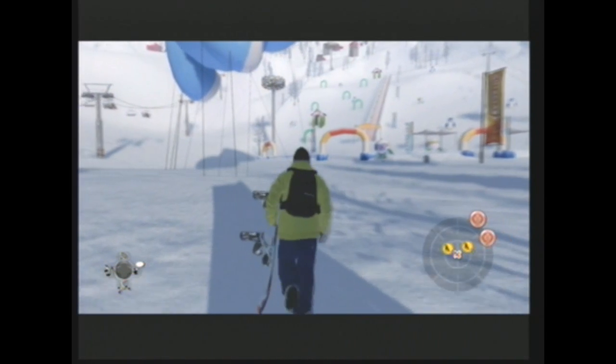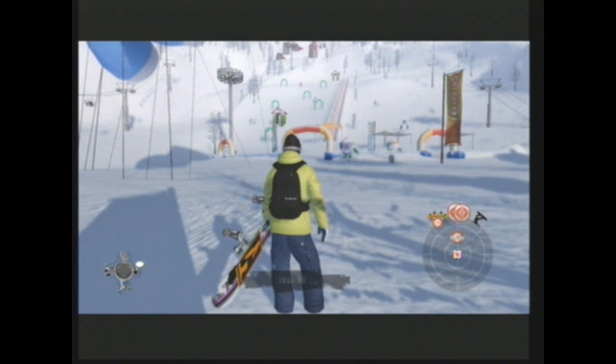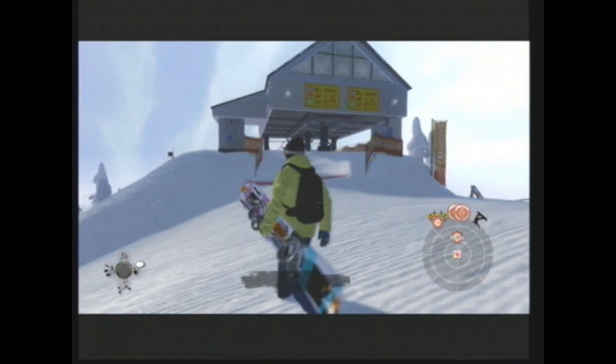From there, what you want to do is press the back button to open up the map, and go all the way up by pressing the left trigger. Once up, you want to go to the ski lift and press A. It will relocate you there, because you want to be on the top of the mountain.